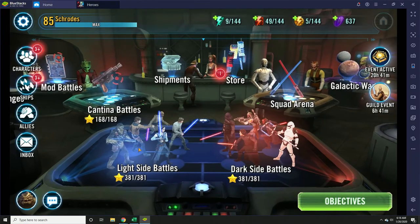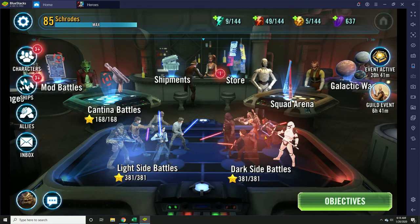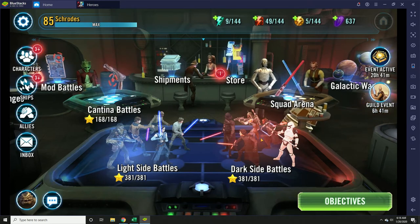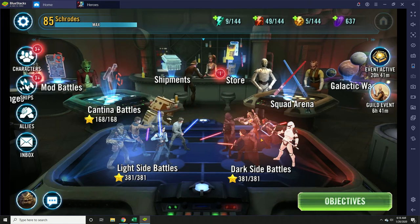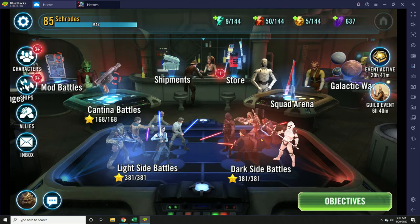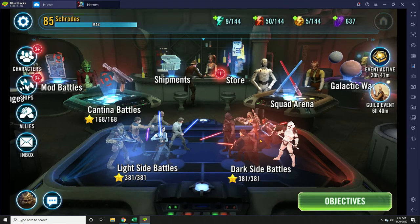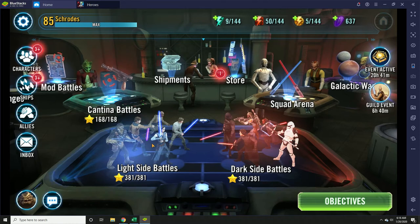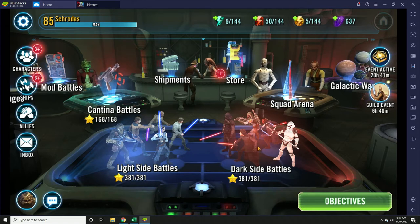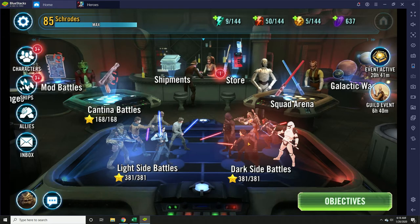Light side battles can only be attempted by light side characters. Dark side battles, likewise, can only be attempted by dark side characters. That means you'll need at least two different teams to get through the game. These missions are not very hard through most of the game, so I wouldn't spend a lot of time and energy worrying about leveling up characters. But you do need to level them up somewhat, otherwise you won't be able to get through them. Generally, I find the light side battles tend to be a little bit easier early on, because your light side characters will be stronger and have a little more synergy. But the dark side battles can be pretty easy once you get some of those teams going. There are some great teams, like Empire, early in the game, that will really be able to work through those.